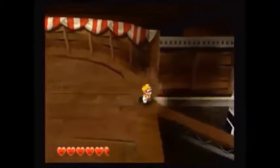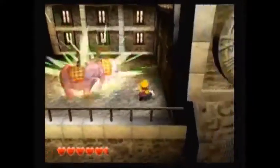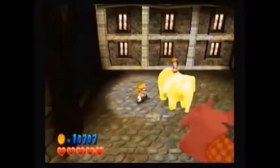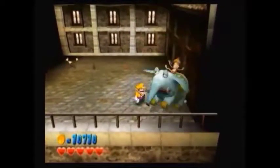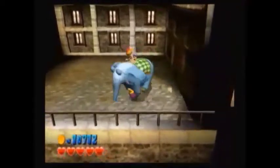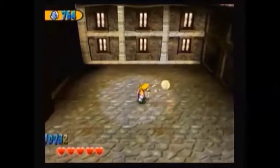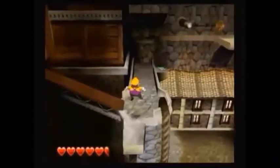Now keep heading right. I'm gonna jump down here first. Down here we have two elephant enemies. These enemies are very difficult to deal with because they just keep charging. There's a treasure chest here to collect to heal us with that garlic. There's also an electric clown fence, but we'll deal with that later. Climb back up.